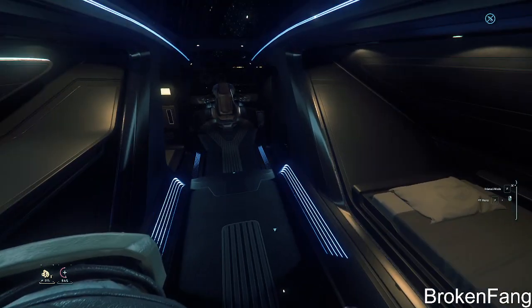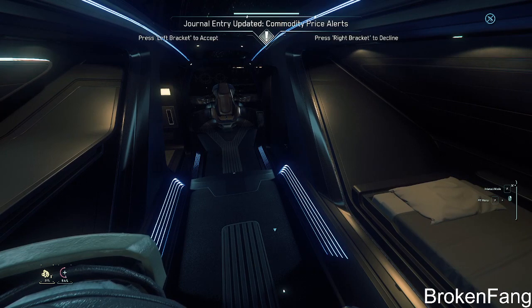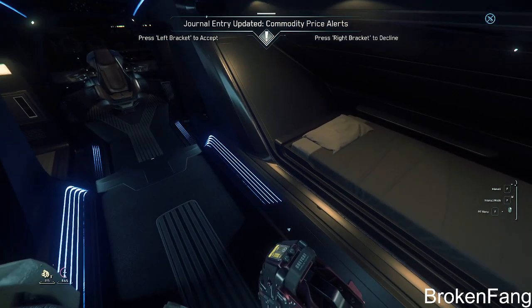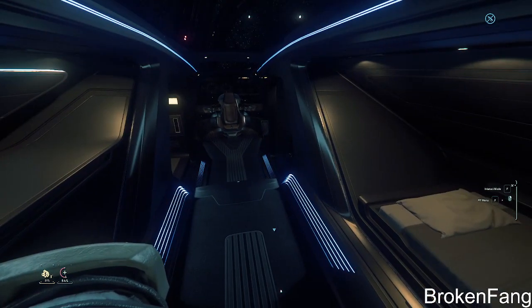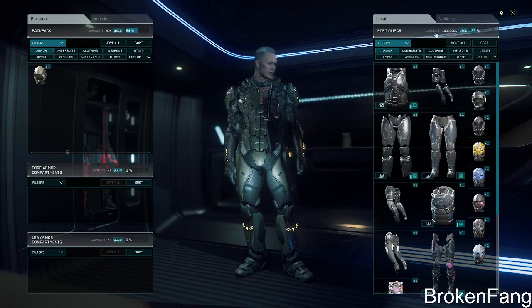I also like ships that are like the Vanguard series — any ship that has an internal cockpit like this where you can get out. I prefer that because you never know when you're doing missions and you need to drink a little fluid.